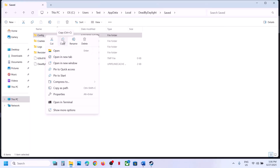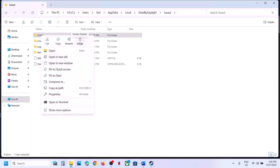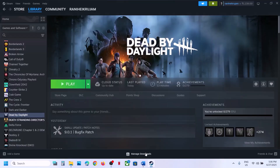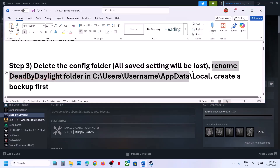If you want to create a backup, copy this folder and paste it to the desktop. Once you have a backup, right-click on the Config folder and delete it. Then launch the game and check. This has worked for many players.